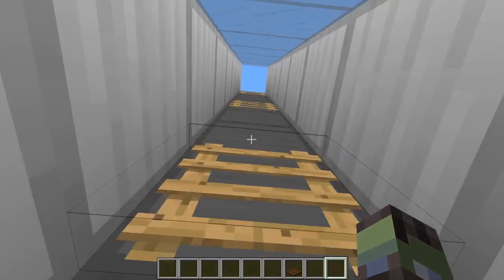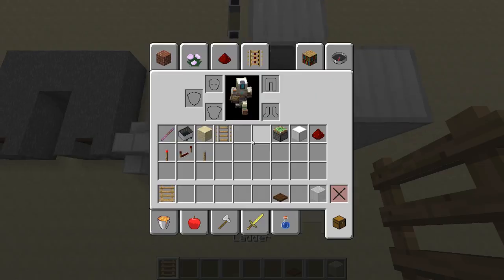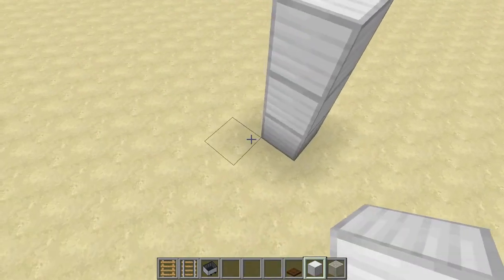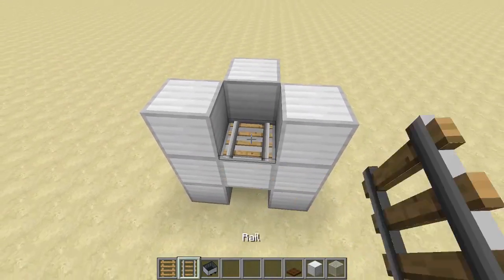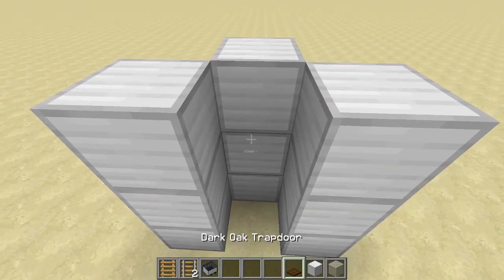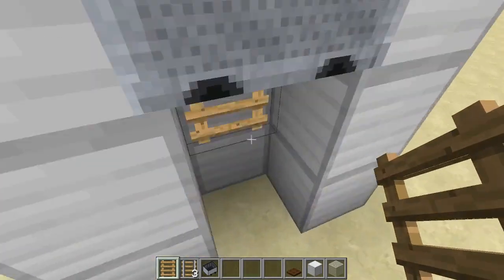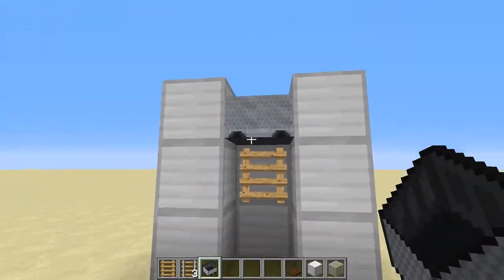The final entrance is a minecart lift. We'll need white stained glass, a ladder, rails, and a minecart — or whatever blocks you want. I'm going to build it up three blocks to show you. Then we place a rail and a minecart, break this block, and place a ladder as fast as we can. It will fail sometimes, but just get it there as fast as you can — this is hard for console players. Then just click all the way up.